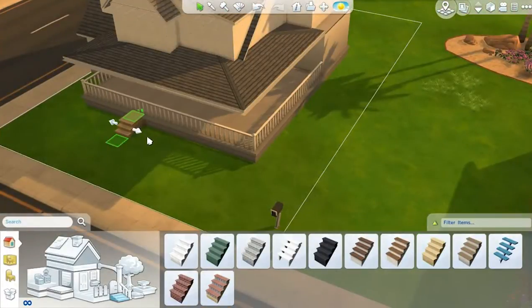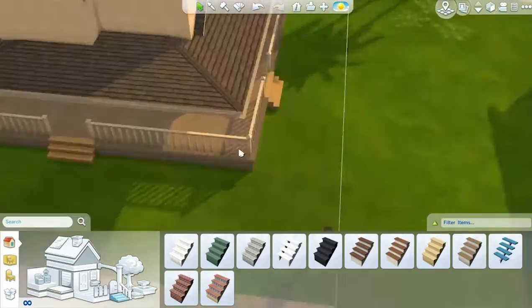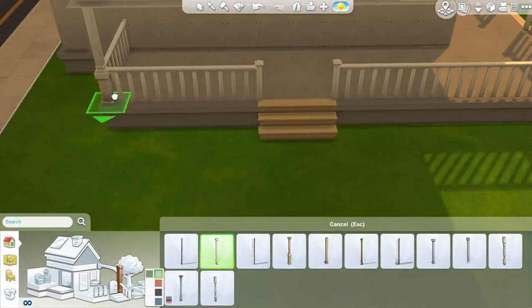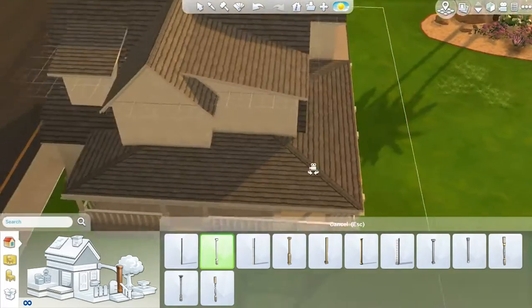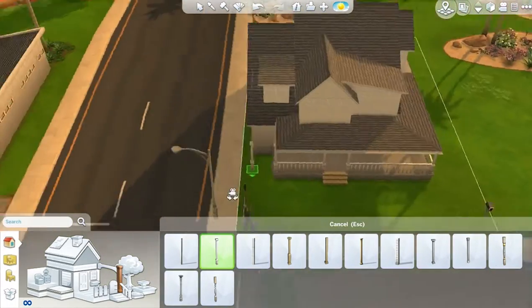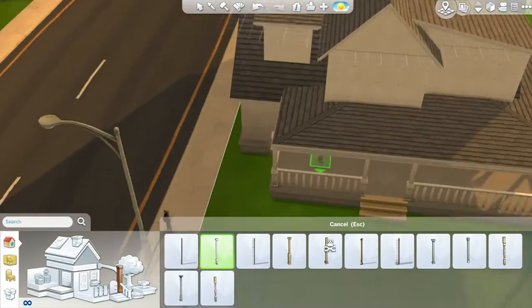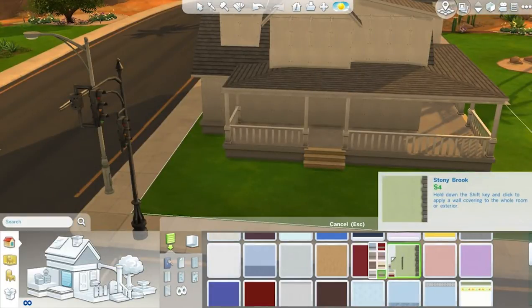I don't have any screenshots yet but I will upload it to the Origin. I'm now putting pillars in on the stairs and a bit of wall - I thought about putting it in the middle but didn't, and I'm about to do the wallpapering inside the house.